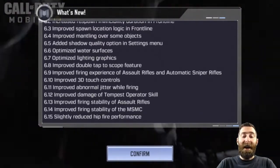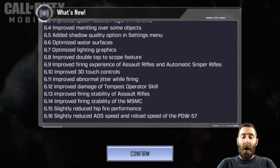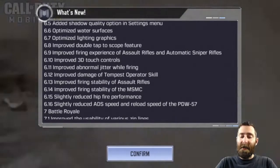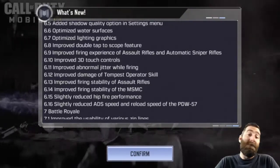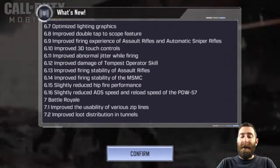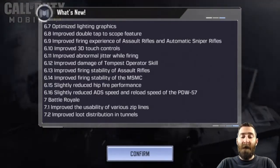Added a shadow quality option in the settings menu — looking forward to jumping in and checking that out. Optimized water surfaces and optimized lighting graphics. Improved double tap to scope feature, which isn't something I use because it's not quite as quick as playing claw, but any improvement is a good one. Improved firing experience of assault rifles and automatic sniper rifles.